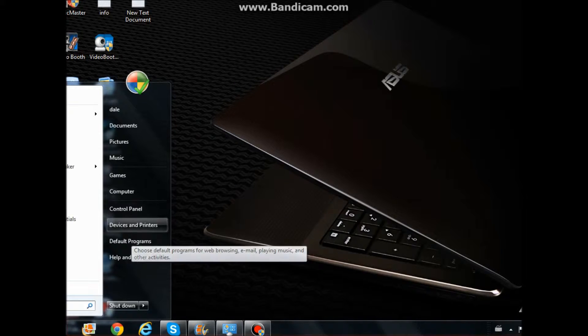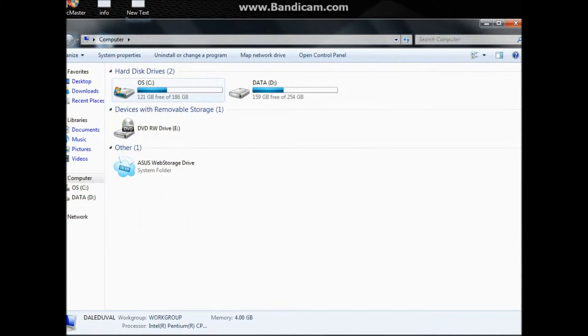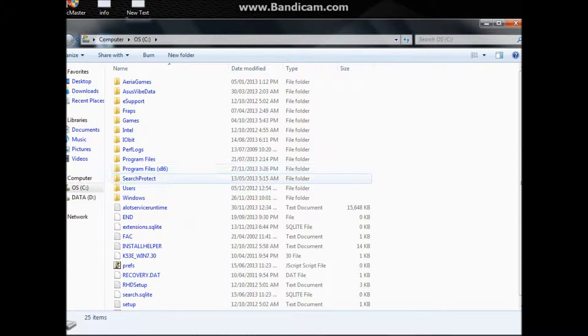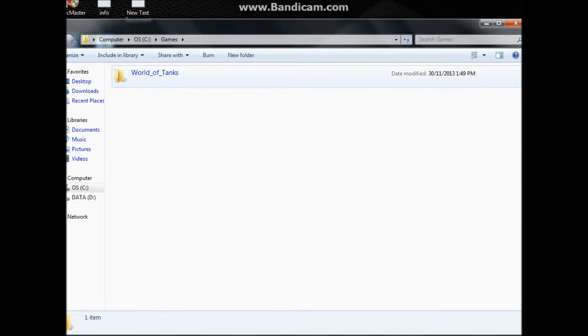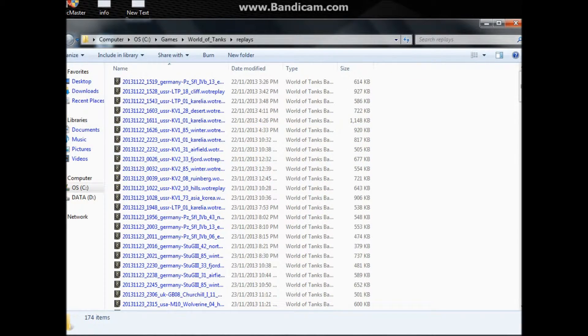Go to Computer, go to your C drive, go to where the games are and double-click on that. I've got my own World of Tanks folder — double-click on that and there it is, right over here: Replays. And there are your replays.